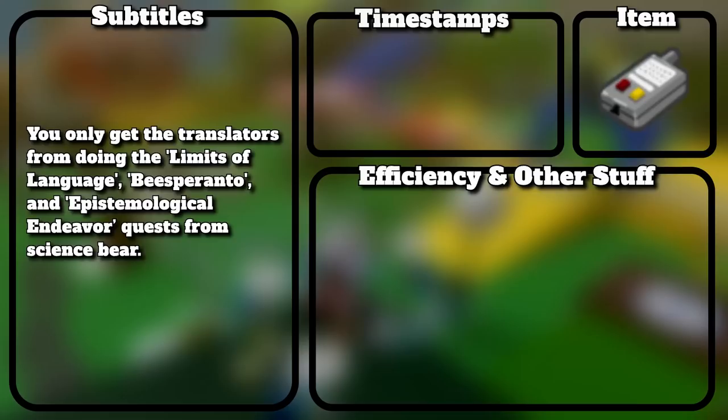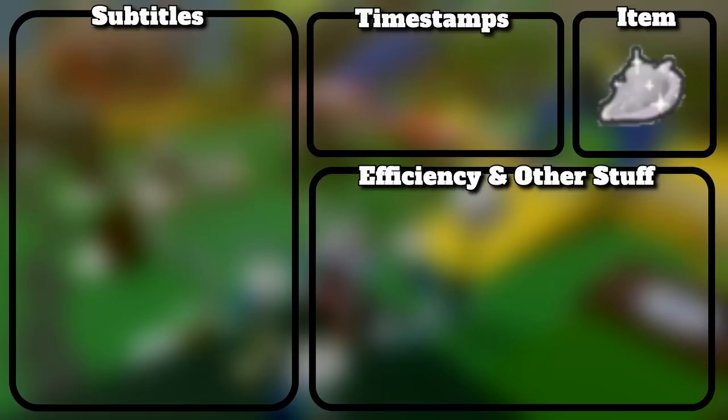You only get the translators from doing the Limits of Language, Beast Brunto, and Epistemological Endeavor quests from Science Bear.